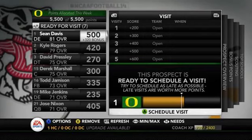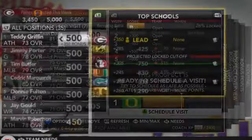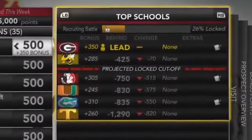There's an image from the article where you can see the user has 5,500 points and they're doing visits. You can use the left trigger to scroll through who's ready to visit, and then do your scouting or recruiting across different menus. As of right now I'm not exactly sure how many pools of points you have — maybe one for recruiting and one for scouting, visits, and scholarships — but we'll see.